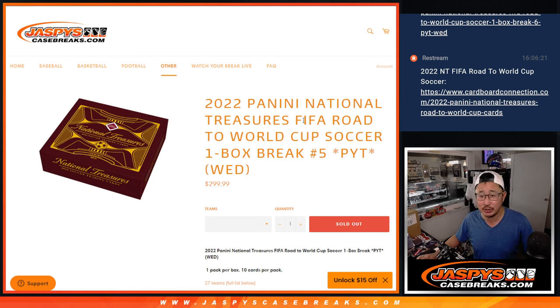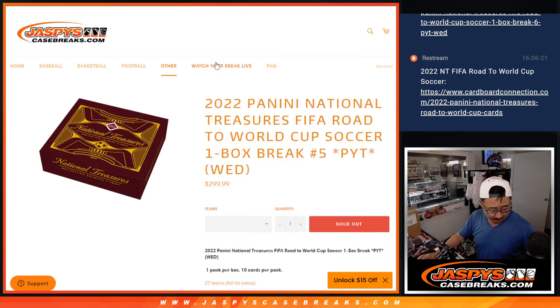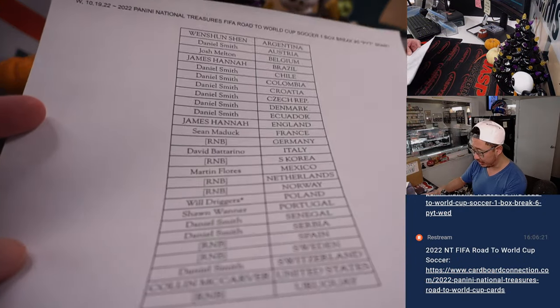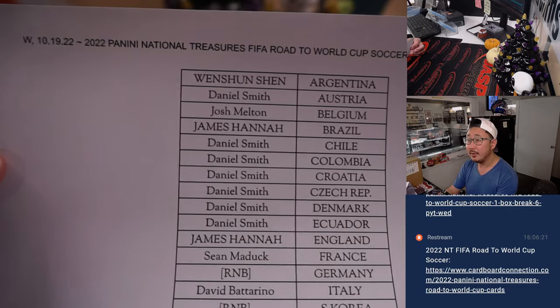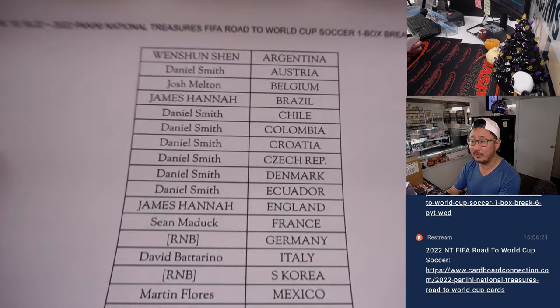2022 Panini National Treasures, FIFA Road to World Cup soccer — one box, pick your team number five. A lot of great stuff here. Big thanks to everyone for buying their teams straight up, and break five is from a fresh case — one box from a fresh case right here. I always appreciate that, makes life a little bit easier.